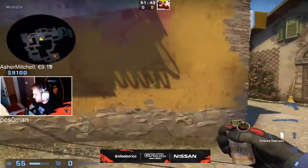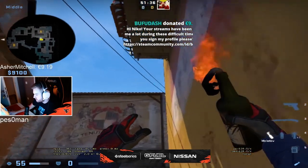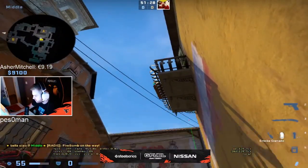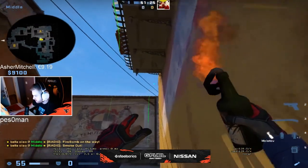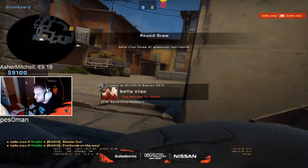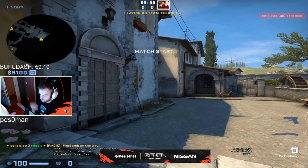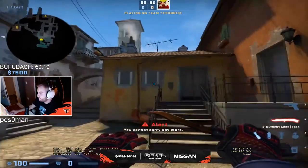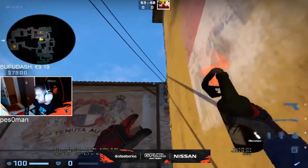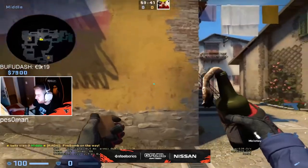I had a Molotov for graveyard as well but I forgot how to do it. That's close. Because you smoke small pit and then he cannot sit here. I don't have it. This is a pretty hard Molotov and you don't really have to know it unless you want to have some set strats with it. You can do that Molotov, and you can do the Molotov for long as well from here.